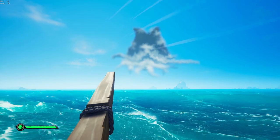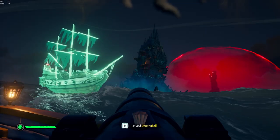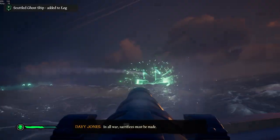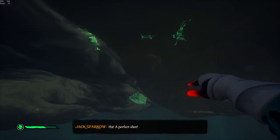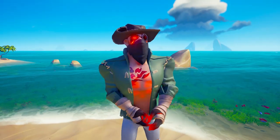Go to the Davy Jones cloud you'll see in the sky. When you arrive, you're going to see ghost ships spawn — this is where you'll be practicing your cannon shots. These ghost ships will continue to spawn no matter how many you destroy. Not just that, but they drop a ton of supplies, so you can be here as long as you're willing to practice.